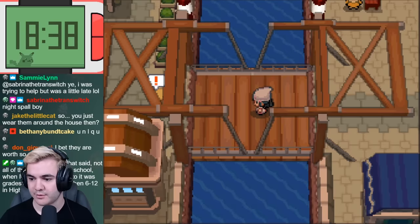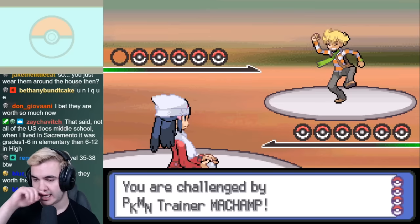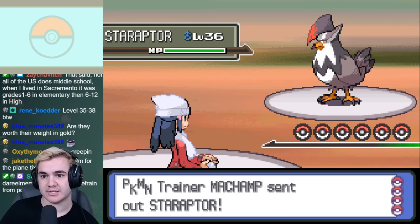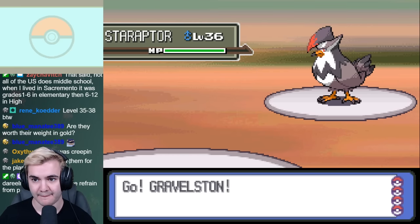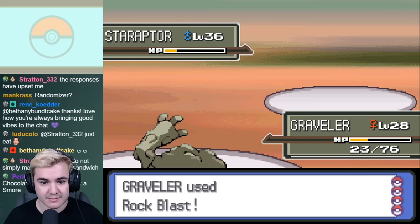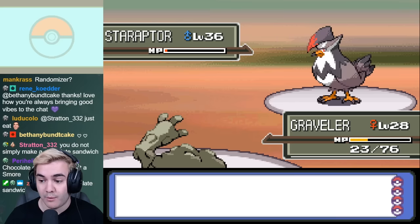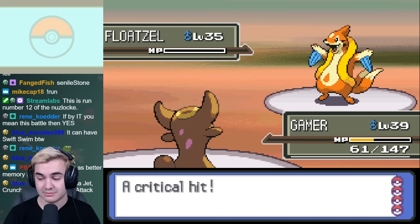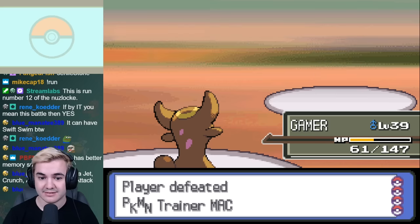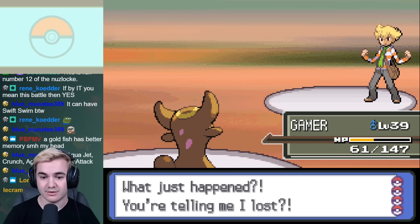Once we reached Canalave City, we have another battle with our rival on the bridge. Although it seemed like a battle against Barry would be a nightmare, having Gastrodon made such an enormous difference because it was the only Pokémon at the same level as the rest of his team. Magmar took out Torterra without any issues, and even Graveler managed to beat Staraptor without even having to use Self-Destruct. Overall, this took three tries to win, which is kind of shocking considering that aside from Gastrodon, we're extremely underleveled in every match we go into.